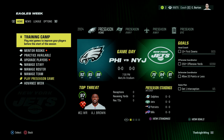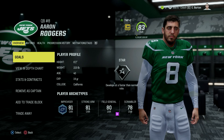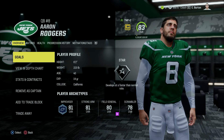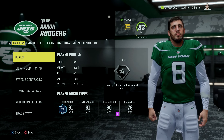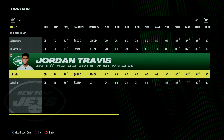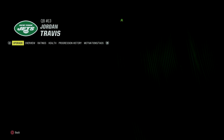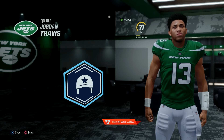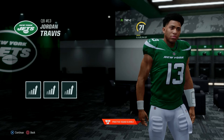Welcome back to the Jets franchise rebuild. Today we'll be getting through the very first preseason of this rebuild, but don't expect to see a lot of Aaron Rodgers. In the first episode we saw that Aaron Rodgers elected to come back for at least one more year, but I'm not going to use him much here in the preseason. Instead, we're going to see a lot more of rookie quarterback Jordan Travis, and we do have an upgrade point for him — let's use that on field general to get him a little more accurate going into the preseason.